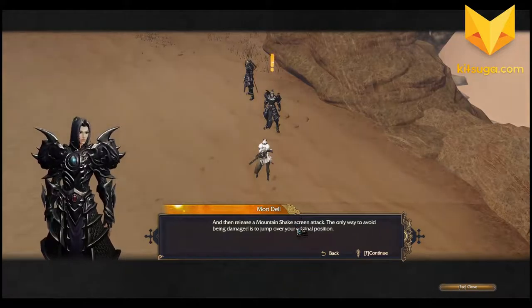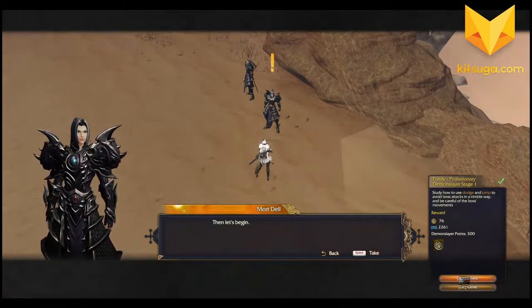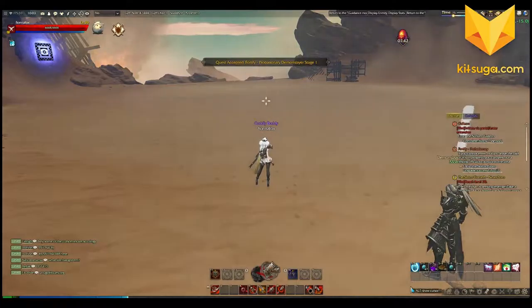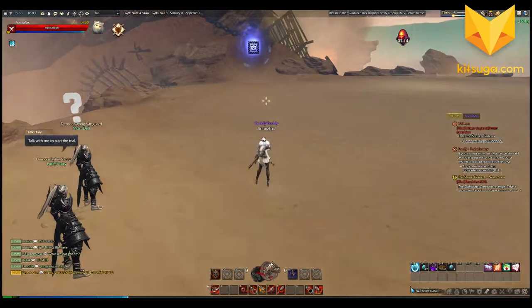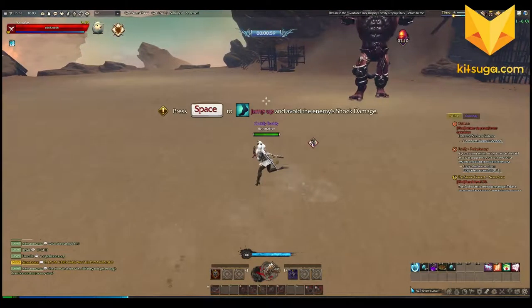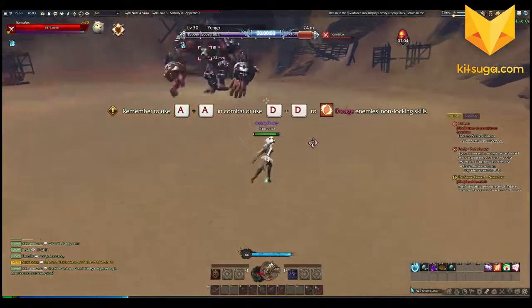The boss will cast a power attack — you need to escape at the right time to avoid injury, then release a mountain shake screen attack. The only way to avoid being damaged is to jump over your original position. So it looks like we're in a training scenario here: withstand his attack for one minute to pass, but you cannot cast skills during the trial. It's all about dodging.